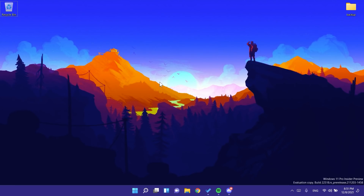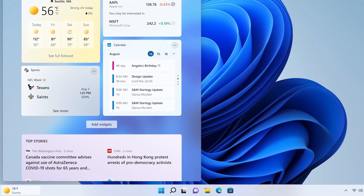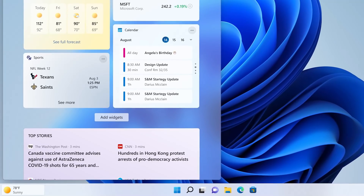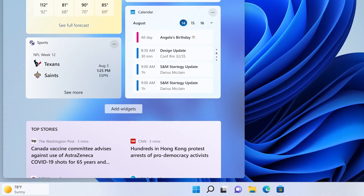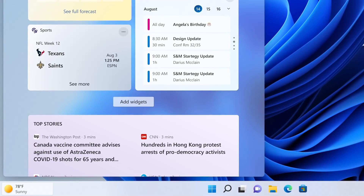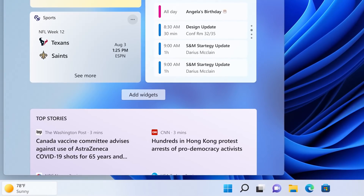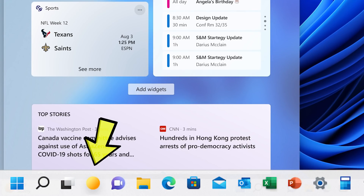Another thing Microsoft is implementing in this build — also not available for all insiders — is an updated entry point for widgets on the taskbar. Microsoft is adding new entry points for the weather live content widget, which is very similar to the news and interests widget from Windows 10. This would open the widgets panel by simply hovering over the entry point. If your taskbar is aligned to the left, the widget icon will be near the Task View and Widgets icons.